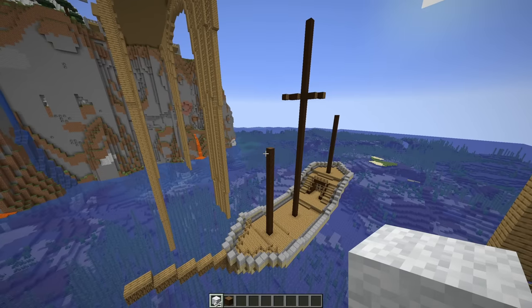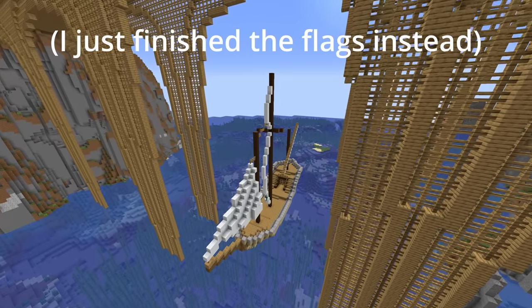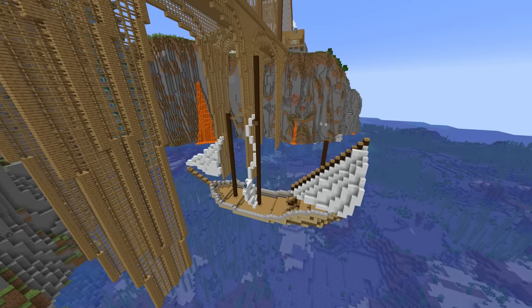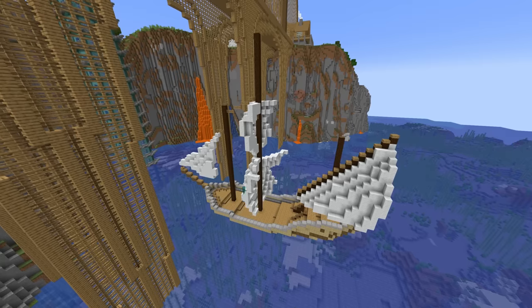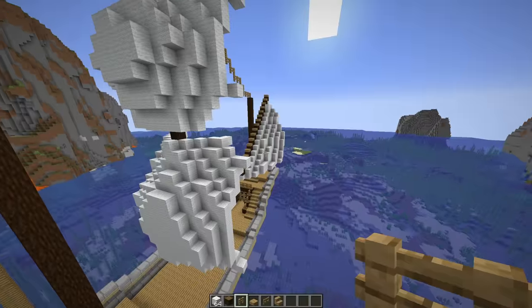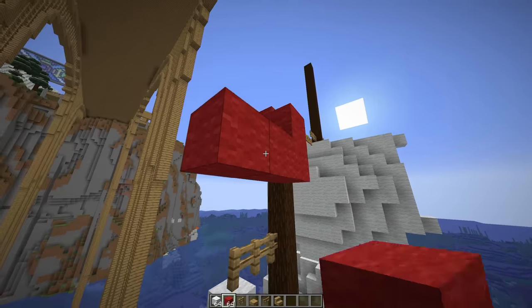Now we have to actually outline the sails with white wool. If you made it this far into the video, then consider subscribing — this video took me a really long time to make and it would mean the absolute world to me. Oh my god, building sails should not be this hard. The front one and back ones were easy to build, but the middle ones I had to destroy like three times just to get them to look good. The final detail is just to add a couple of red flags at the top.